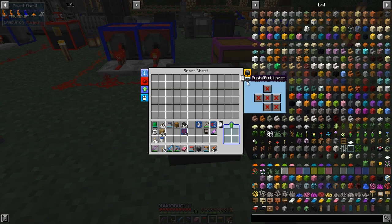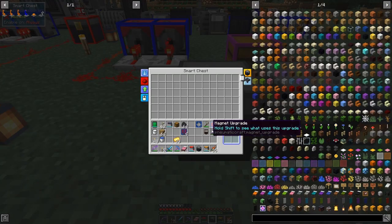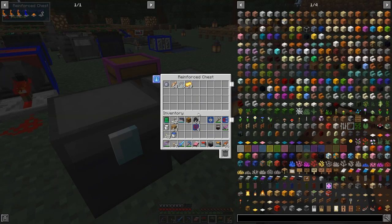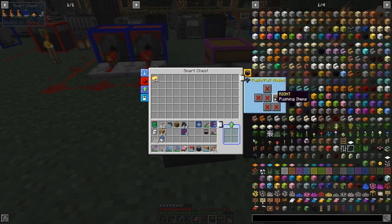When you right-click the smart chest, you get different push/pull modes. For example, if I want to push to the right-hand side — that's the front — let's take these 33 ingots out of here and push them in. That should push to the right-hand side, which it is doing. Let's change it: instead of pushing right, let's push to the left-hand side.